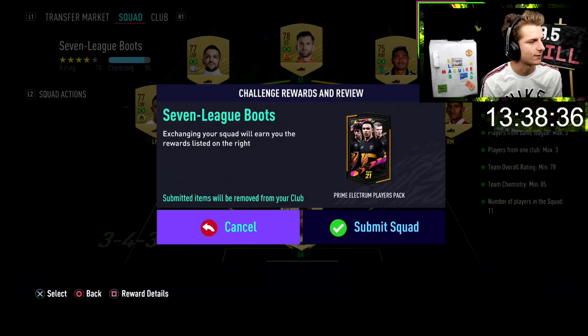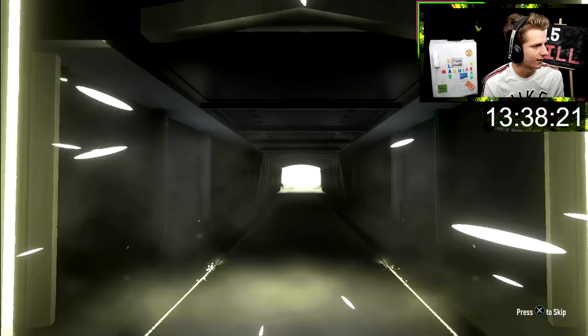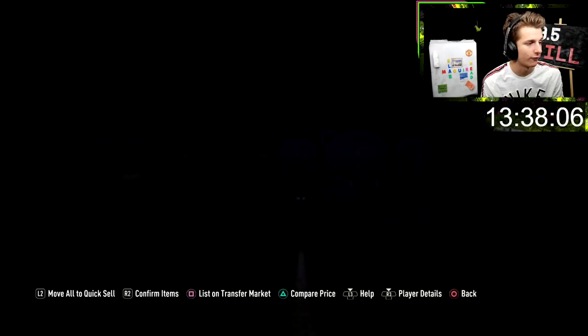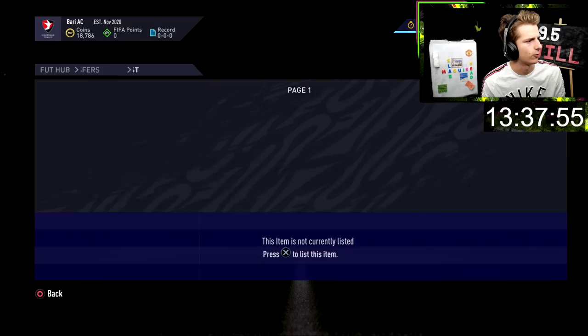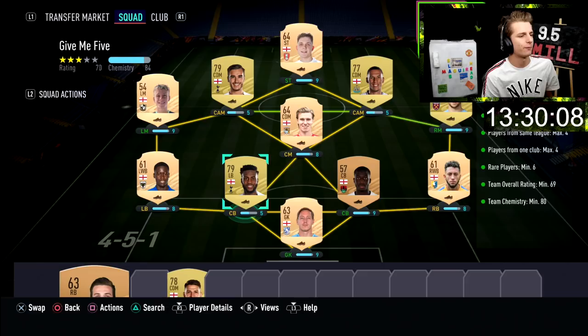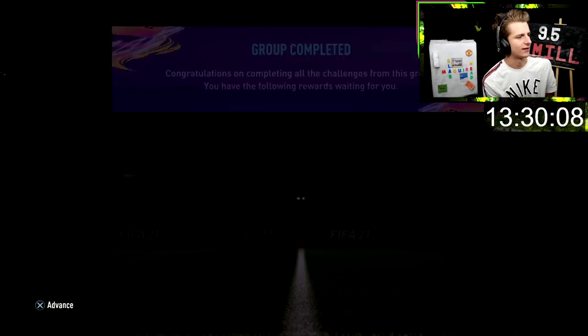Done another SBC — a very cheap one just to boost the road to glory a little. Opening it now: it's a gold rare, maybe Abraham? We get Hausenberg — he might be worth something, though he would have been worth more last night when the SBC was fresh. Partey sold: bought for 11k, sold for 13k. We'll do a little more shadow trading and then probably the last SBC for a day or two — the Give Me Five, one of the more advanced ones.